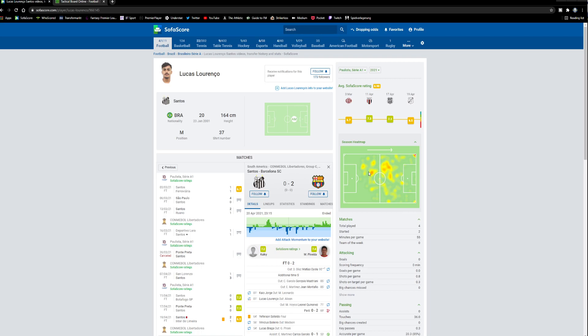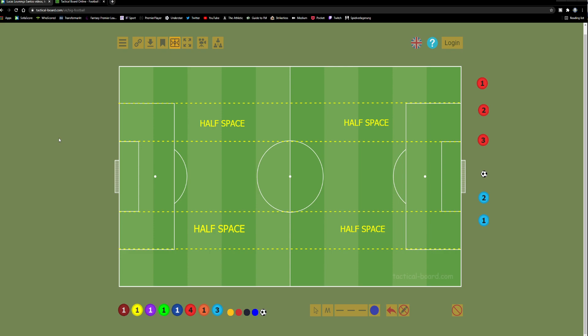It's from this position that Lucas is in his element. He's got the capacity to find pockets of space to receive the ball, and from within this position he can play incisive through passes to help progress the ball up the field, open up the defense, and create a clear-cut chance. I'm going to slide into the tactical board to show you how operating in the half space can provide an attacker with an advantage.